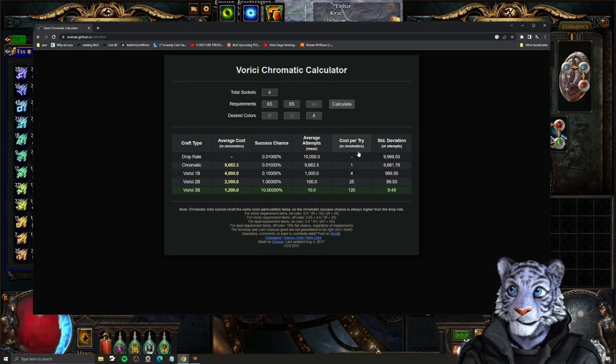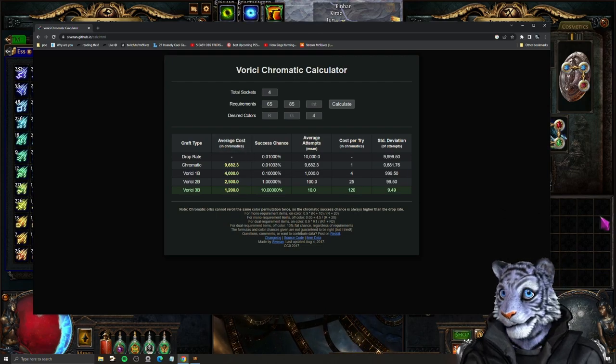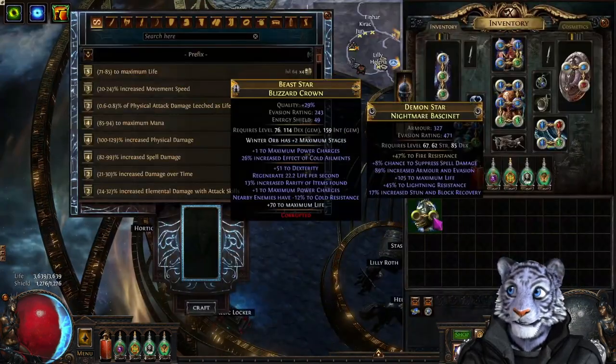There is a useful site, Vorici's Chromatic Calculator. You can punch the stats in and tell it what you want, and it will tell you your odds. As you can see, the odds are absolutely terrible — it will cost a lot to do this normally. But I'm going to show you a very easy way to do this.